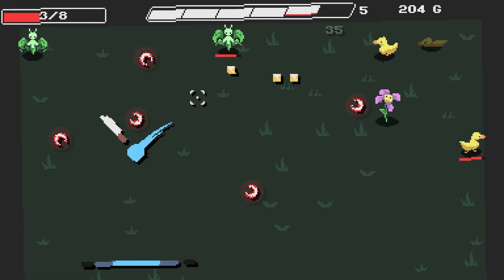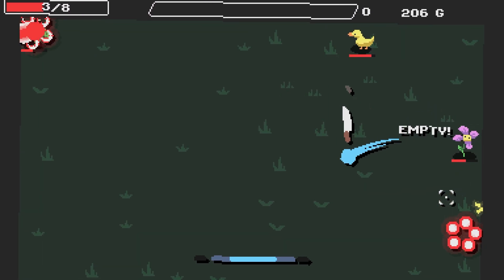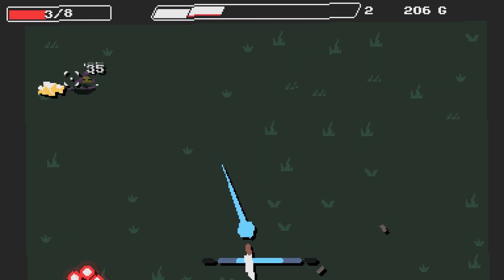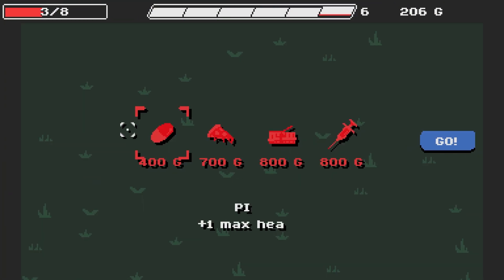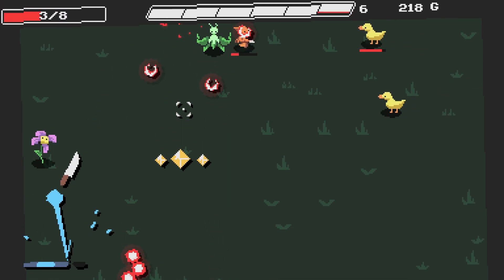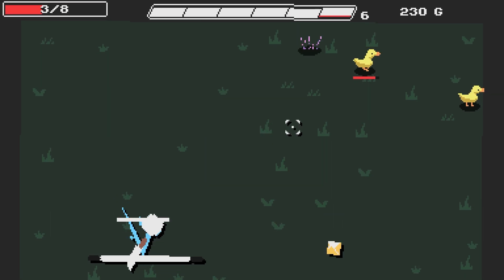So as long as we don't get hit in the light blue bit, we're good. There's a shop there — it's gone into the shop, and of course there's nothing for 200 gold. The shrinking is like a big part — it's going to help us dodge in between projectiles. That's the main appeal to me, but I think I'm also going to need a magnet soon.